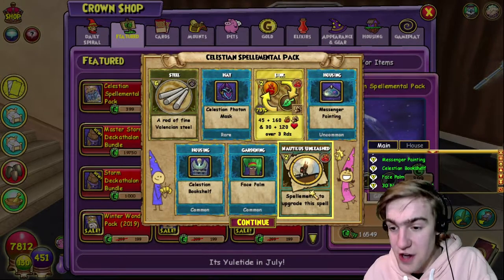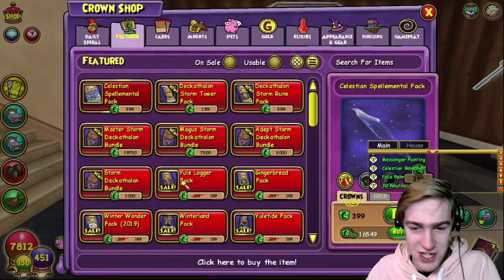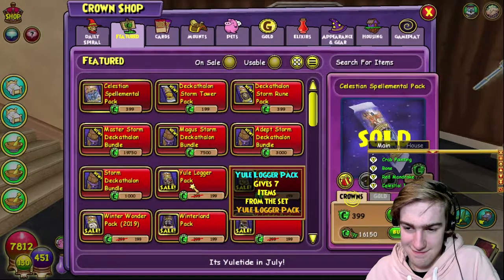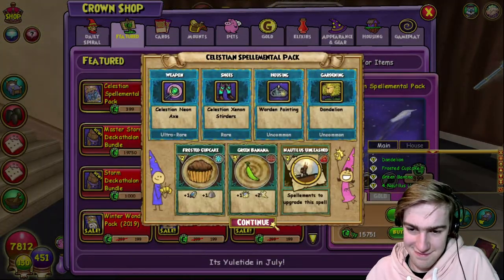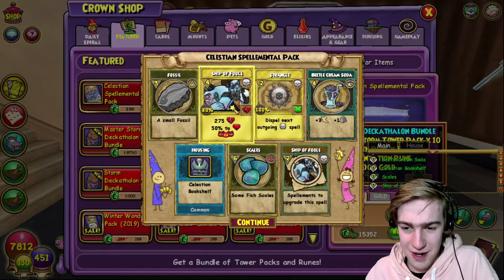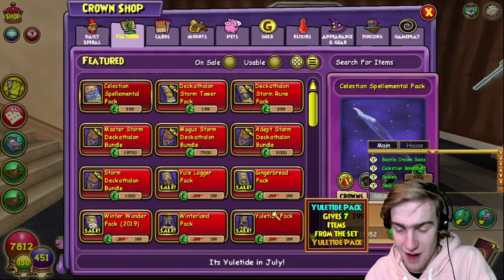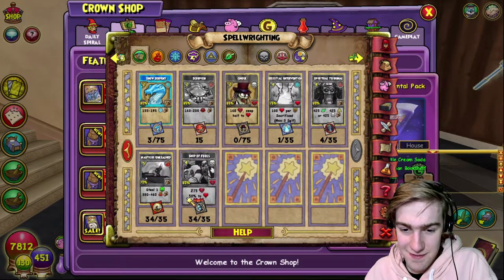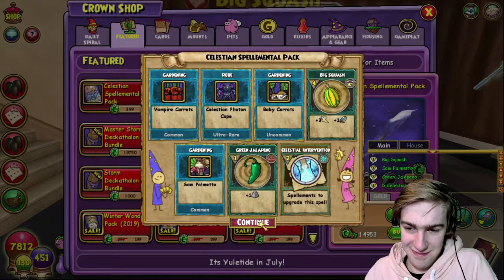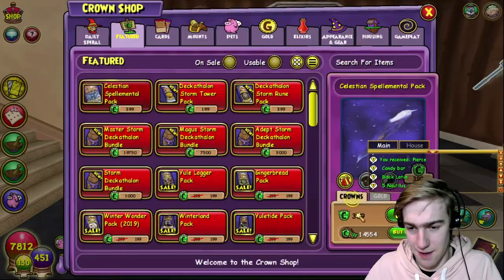30 of them - why? Stop doing this to me. I just want the death one. Like seriously - this is not what I meant. One again, really? I am the most unluckiest person, I am so unlucky. That's what, 34 out of 35 - this feels so bad. Where's the streamer luck? Like seriously, where's the streamer luck coming in? Five Nautilus - okay? Okay game, I see you.